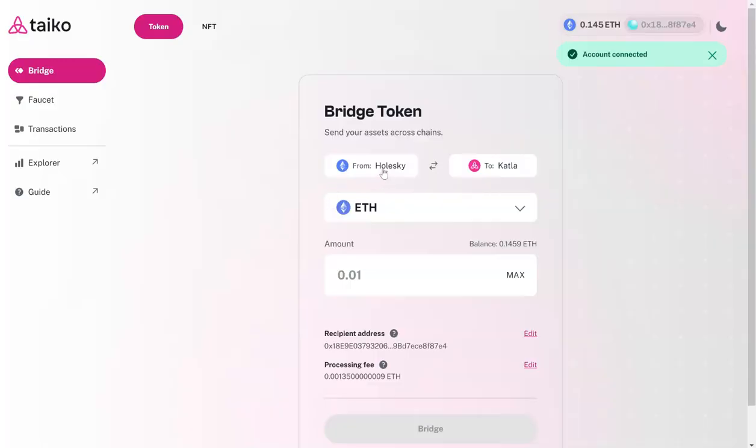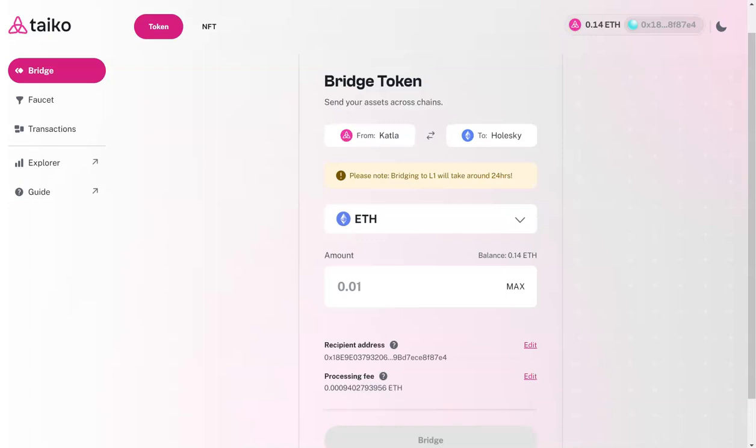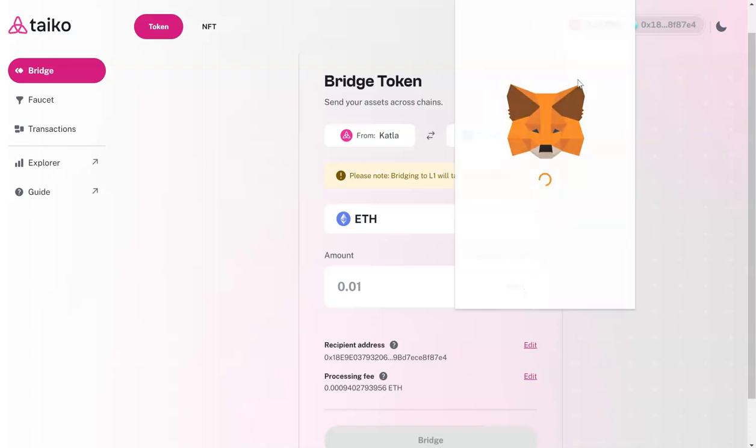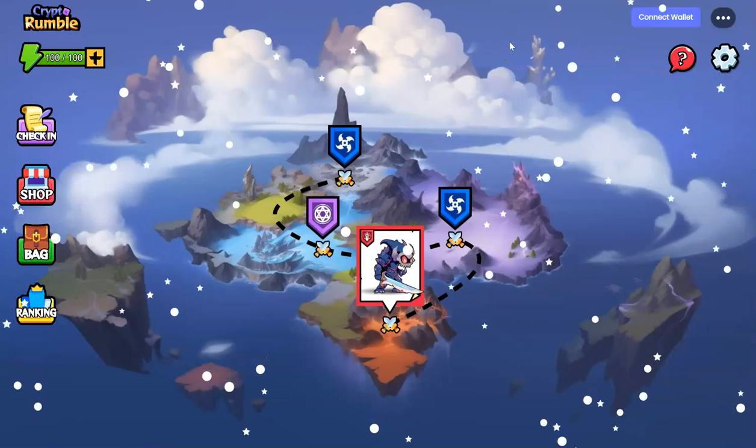After that, we are going to connect the wallet and move from Holesky to Taiko, bridging your Ethereum. I'm going to move my testnet tokens and bridge them over. The bridging is done and I have switched my network to Taiko — I can see my tokens here on Taiko now.